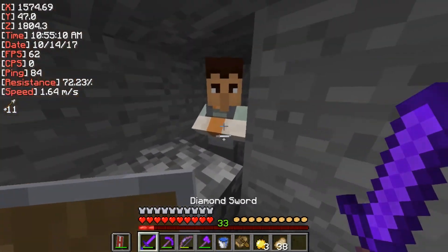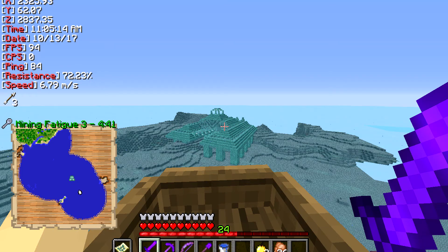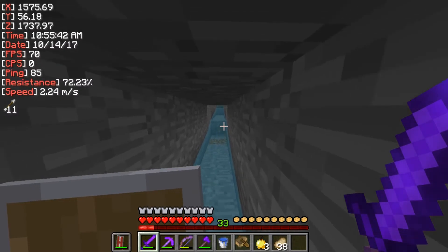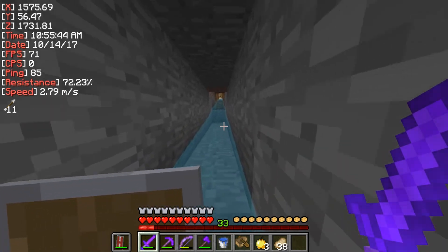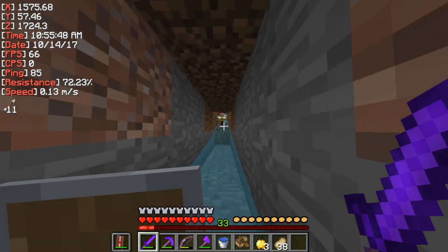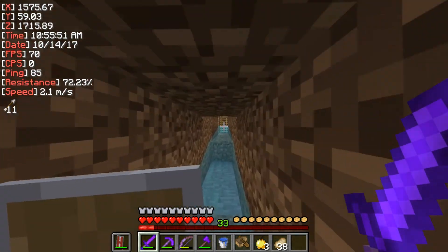Yesterday I traveled to both of those. The ocean monument was actually pretty close — only a few thousand blocks away. But the woodland mansion was about twelve thousand blocks away, so I'm actually going to have to set up a nether portal there. The reason I want the ocean monument is so I can create a guardian farm and get lots of sea lanterns, because I've already planned out the exterior of my base and it requires a lot of sea lanterns.